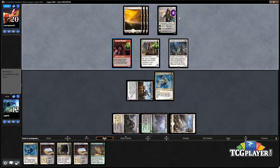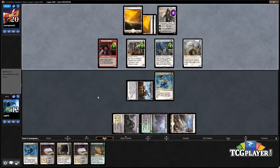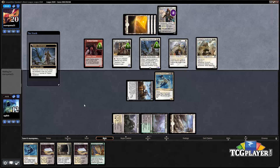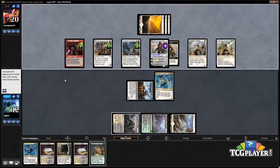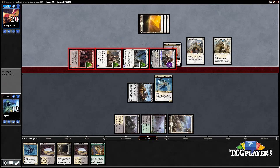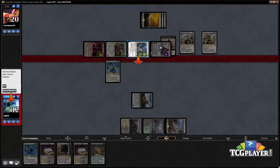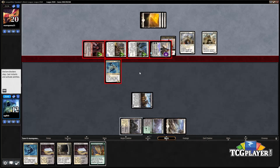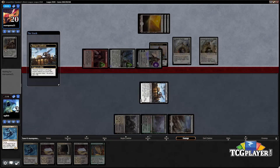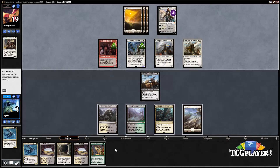We've got Kithian which becomes a four-four, plus the inside of the Rabble which is potentially eight damage. Thalia's Lieutenant is getting bigger, and our opponent actually has two more creatures to play — pretty much the perfect curve-out scenario for the humans deck. We are basically forced to make a block here with our Drana's Emissary because otherwise this is actually a lethal attack. We block, and this means we're falling to three after the cutthroat trigger.